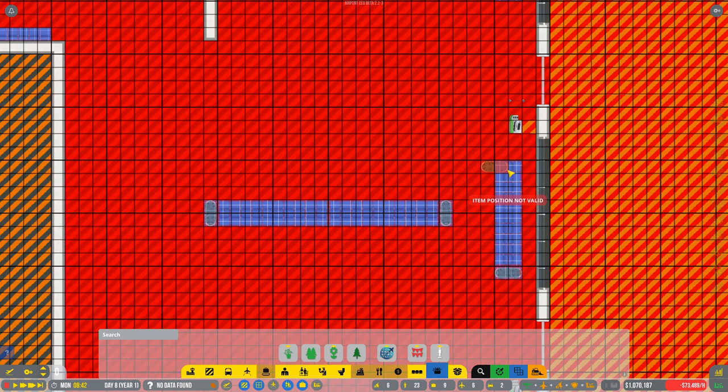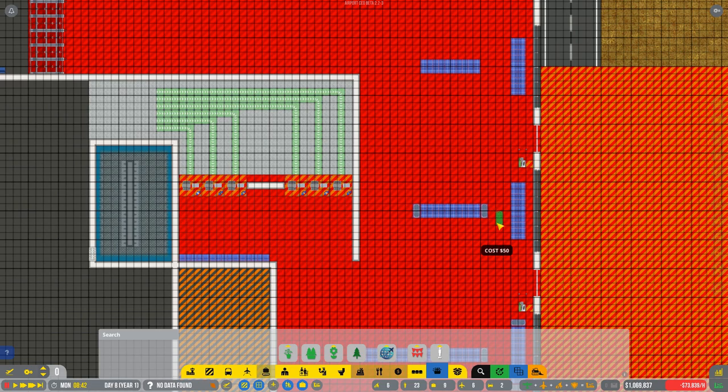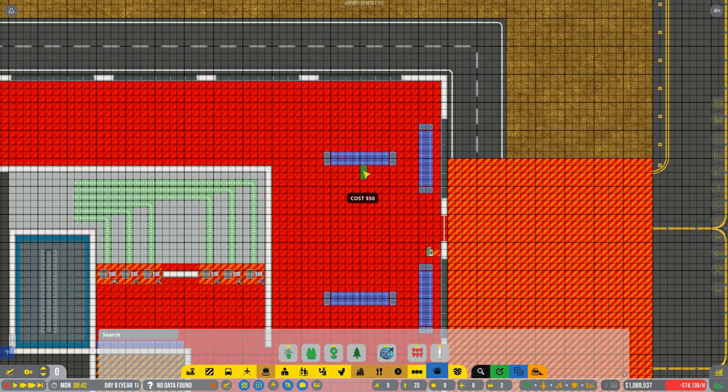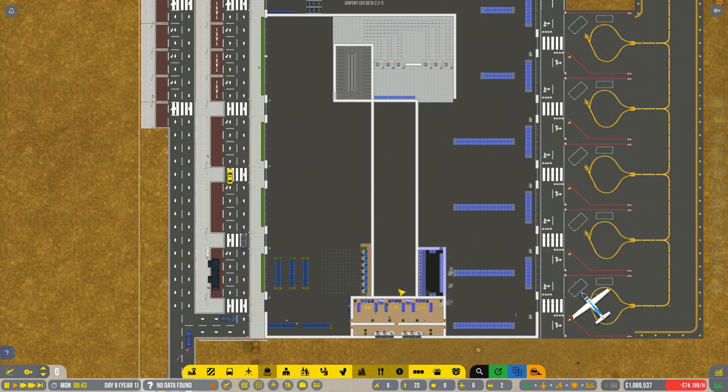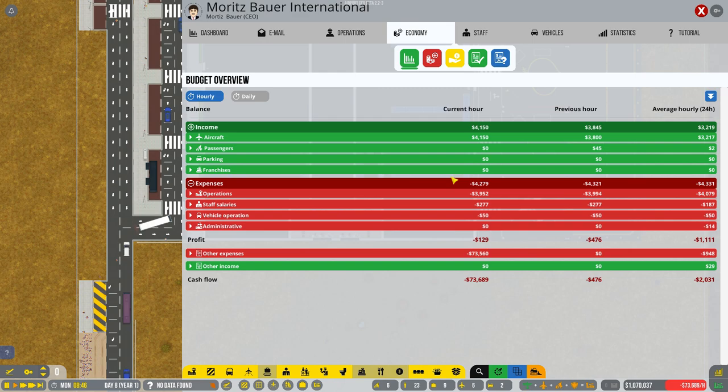We haven't yet unlocked the ability to build upstairs, which is fine because we haven't filled anything out yet. How are we doing in terms of research? I didn't set any of my administrators on this — oh my gosh, how silly of me. How are we doing for money? Economics — we're not doing too badly. We have a cash flow that is going down, but I'm assuming that's because we've just spent a lot of money.